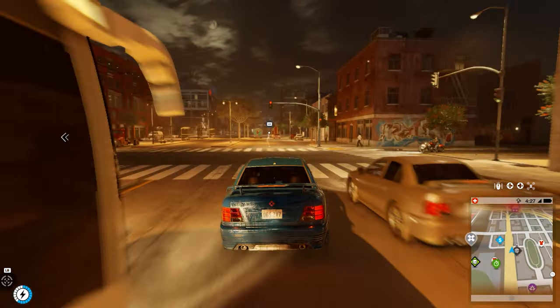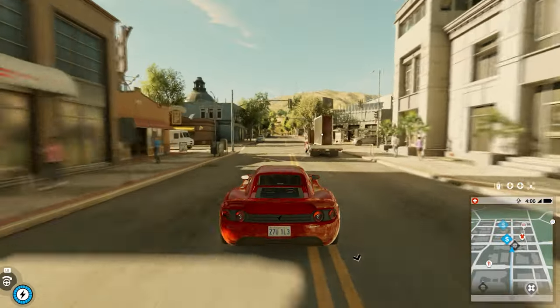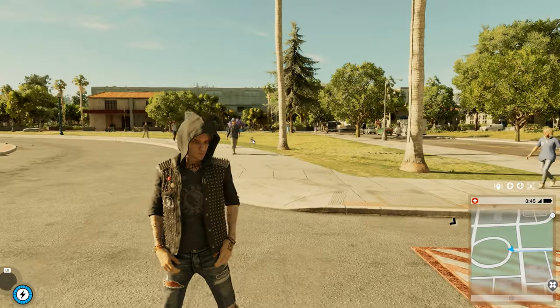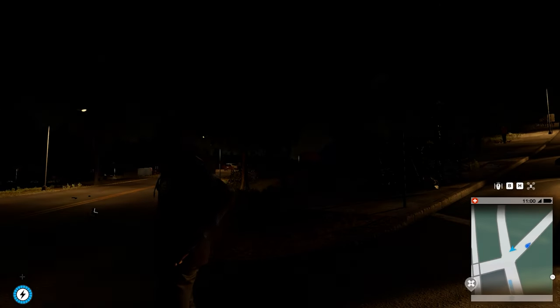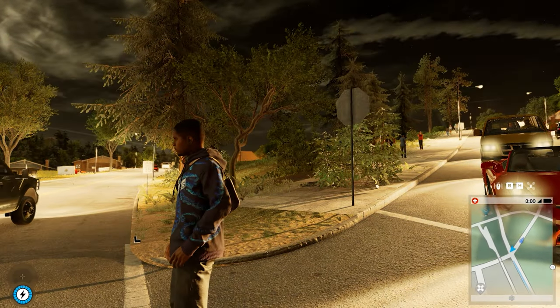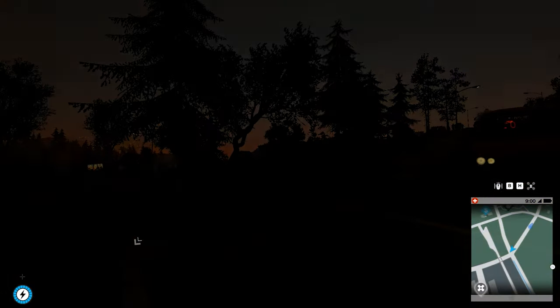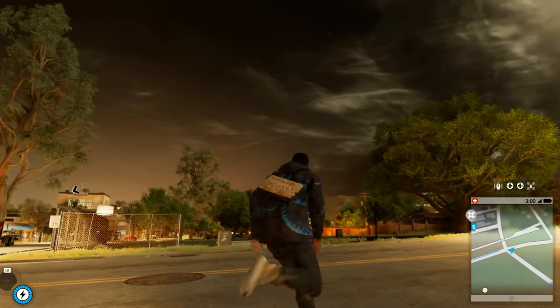The next mod in this pack is the Ultimate Overhaul mod, which I would say is probably the most popular mod for Watch Dogs 2. It adds the ability to switch different character models for the player character, adds an invincibility toggle, you can change the time of day, insert custom scripts, and toggle air break. I'm just going to be going through these kind of quickly — if you want to see the actual detailed showcase of these mods, I will have all the links in the description so you can go check those out.